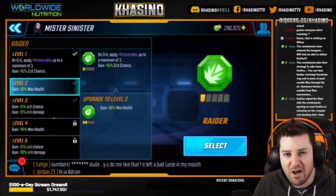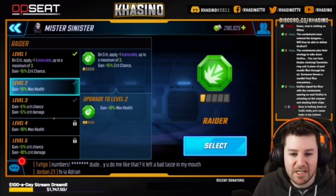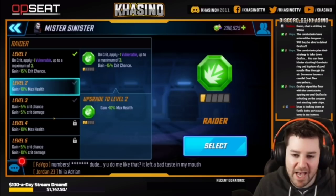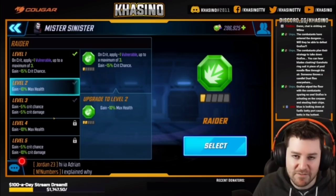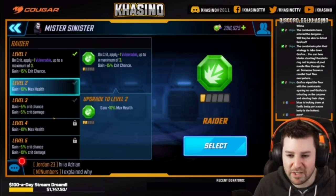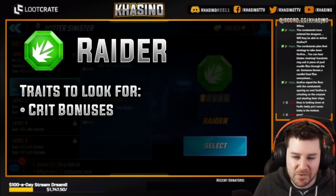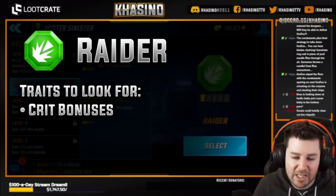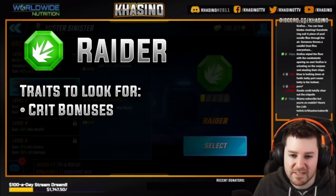What's important about Raider is that they apply Vulnerable on any crit. Unlike the other classes that have a limited amount of Vulnerable they can apply — primarily just to the primary target — Raiders can apply mass Vulnerable, which is very, very powerful. So there are two things you're looking for to easily identify someone as a Raider. The first is any bonuses to crit: someone like Killmonger, who's going to have a really high crit chance, or someone like Deadpool, whose second attack is always going to crit on minions.